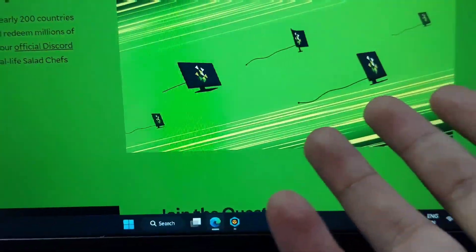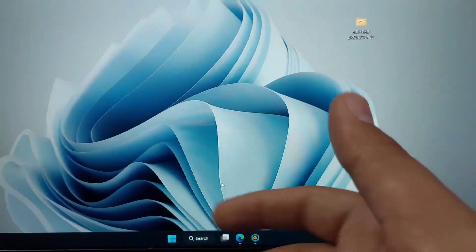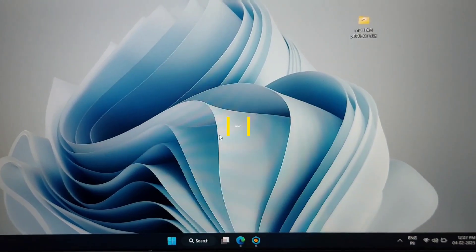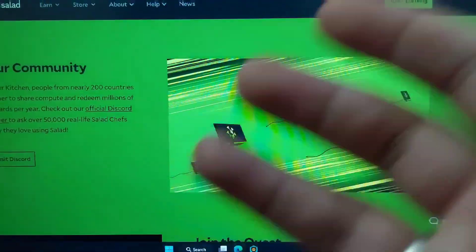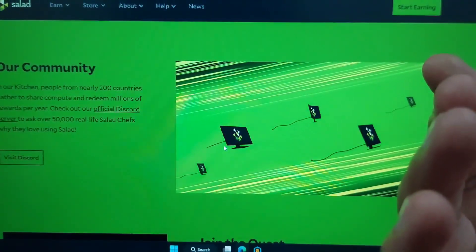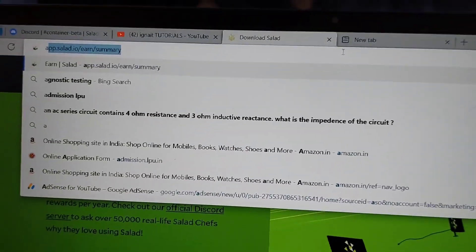I could simply tell you to use my code IGNAIT for double earnings and then start using the Salad app, but the thing is I have already made a video on how to set up the beta version of Salad. You can download from here and use the normal version of Salad, but in the beta version you can earn up to one dollar per day. The earnings fluctuate a little bit based on market demand, but you are earning pretty well. You can calculate in how many days you will get Minecraft Java Edition. You can go to app.salad.io.